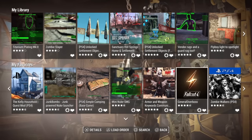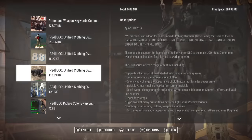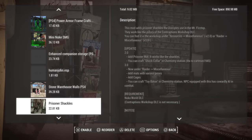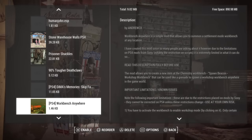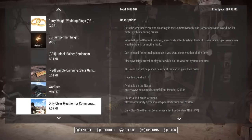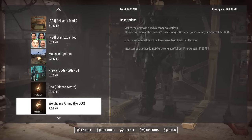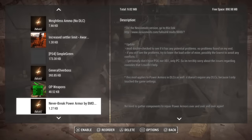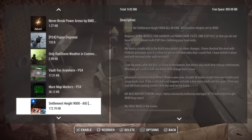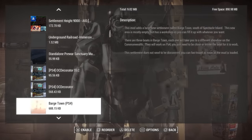The first mod is called Unlock Settlement Objects with all DLC, including all of the plugins and everything. I know this made the top 10 last week but it definitely deserves another spot. If you have all of the plugins you can pretty much build just about everything in all the DLCs and the base game, which is very, very useful.